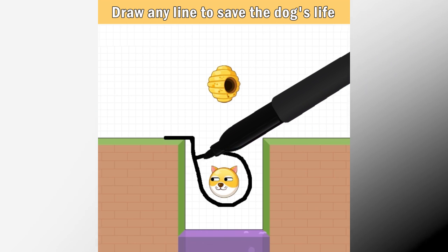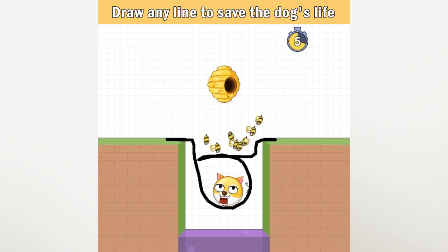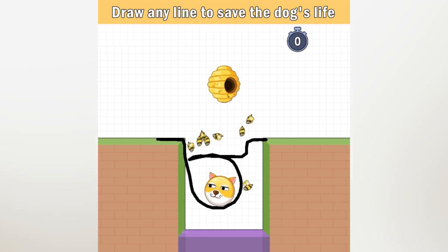Do you love the doge? When you have to play Save the Doge, it's so fun. You have to try to protect the doge from bees by drawing anything to save him.